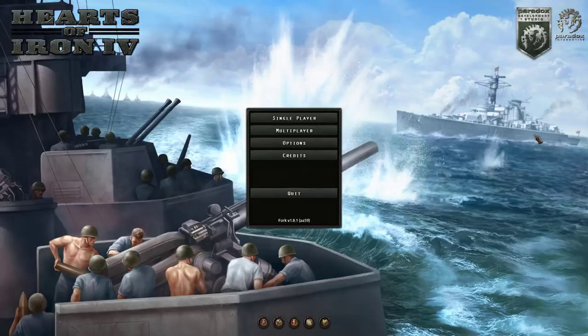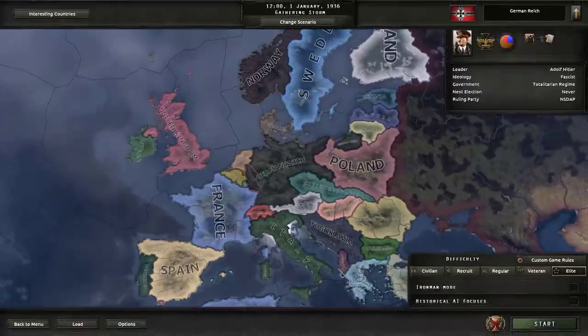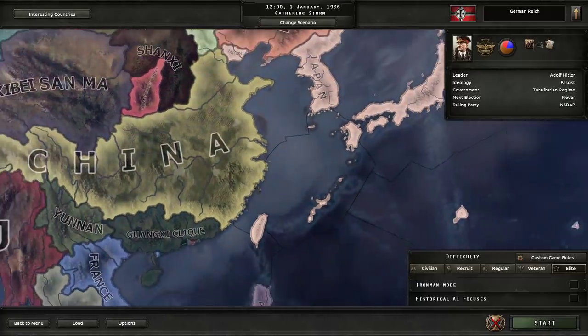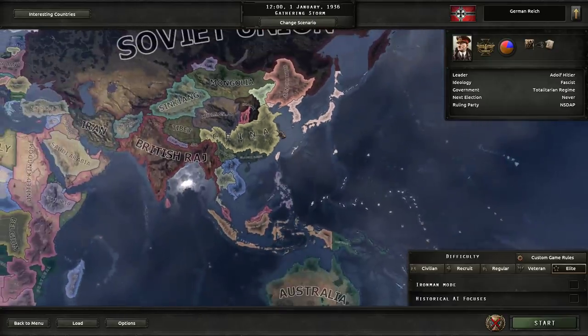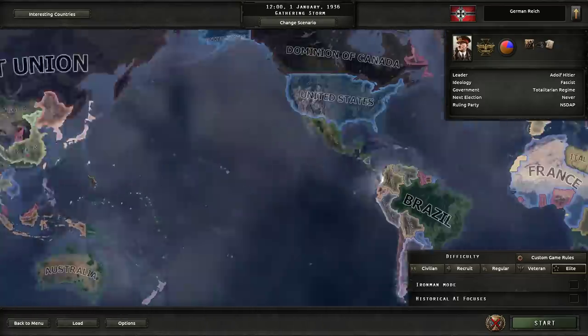I've been enjoying playing a lot of Kaiserreich and Old World Blues and various things, but it is going to be nice to go to vanilla. One of the things that came up in our currently ongoing Kaiserreich campaign over in China is that we've finally grown to the point from our tiny little rebellion as the left KMT to where we have a fair amount of holdings and would like to start building a navy.